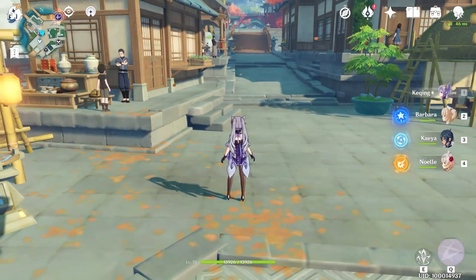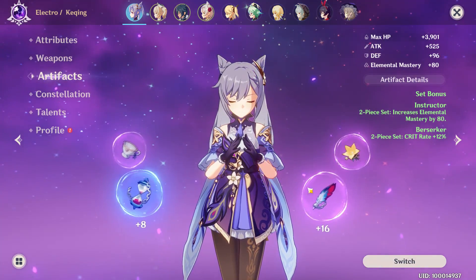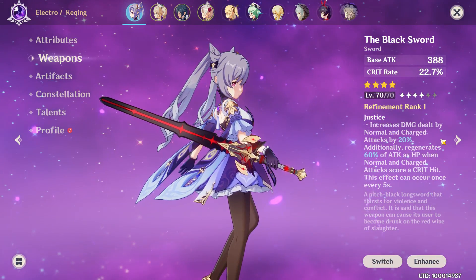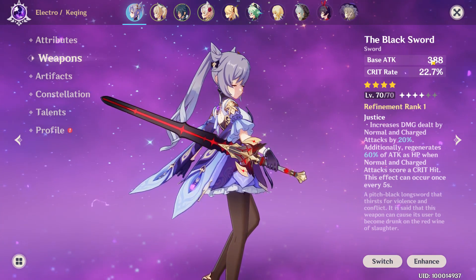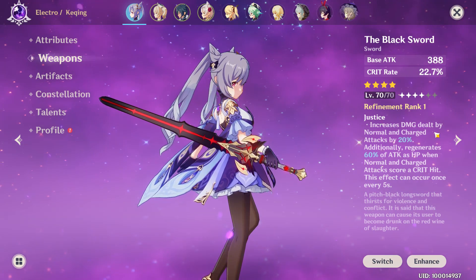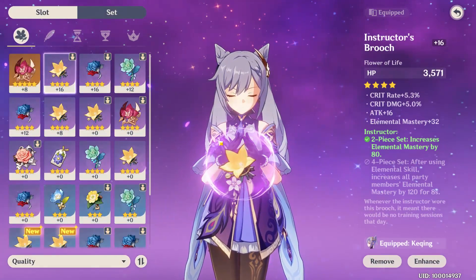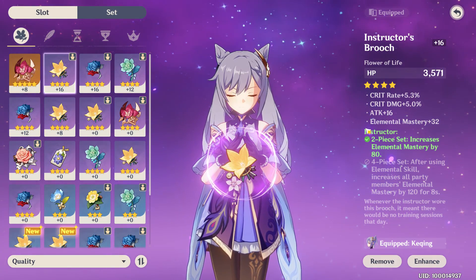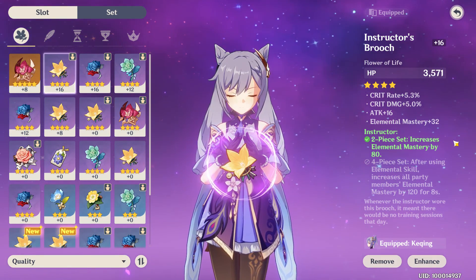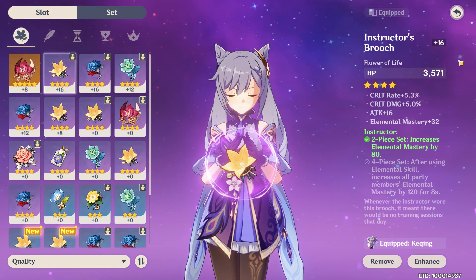The way I have her built right now is as a physical DPS unit. I gave her the battle pass sword, which gives a decent chunk of crit rate to make better use of her naturally high crit damage. Its unique effect also gives her normal and charged attacks a 20% damage bonus, which is perfect for a physical DPS build. For the flower, I went with something that had nice offensive substats — the most important being attack percent, then crit rate, then crit damage, then flat attack, then elemental mastery, and then the rest.